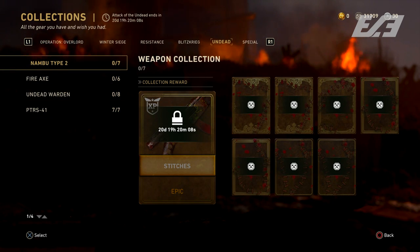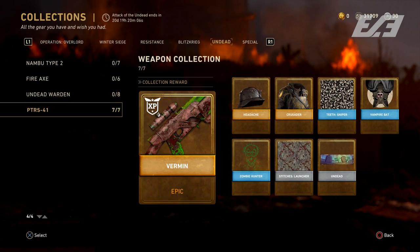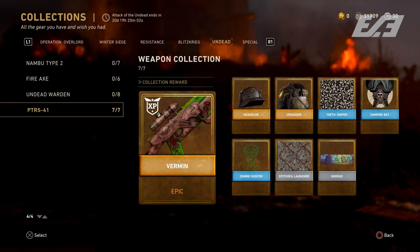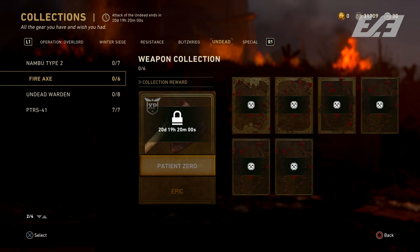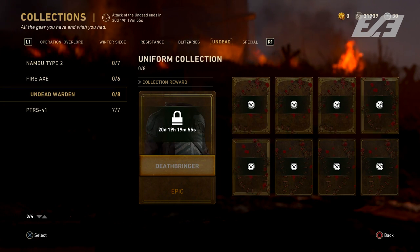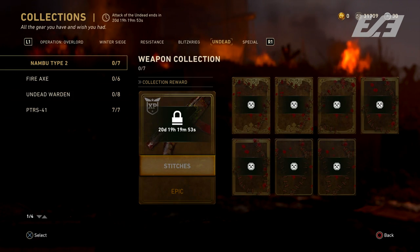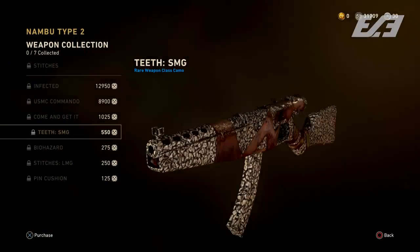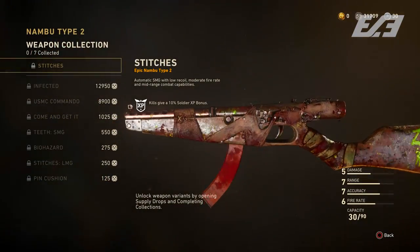Along with the base weapons, there are multiple variants for each. If you open some supply drops you may get a heroic or epic variant instead of just a base variant from collections. There's a lot available to choose from, but it still comes down to chance.